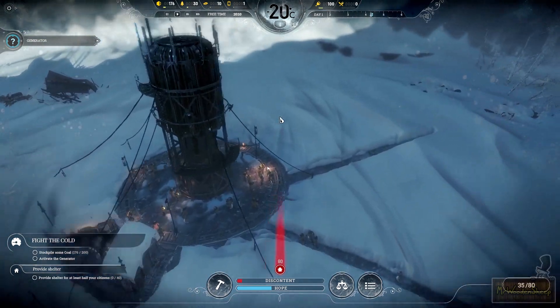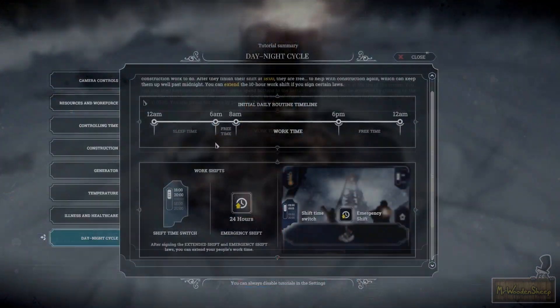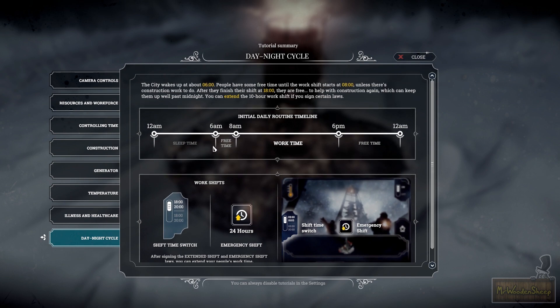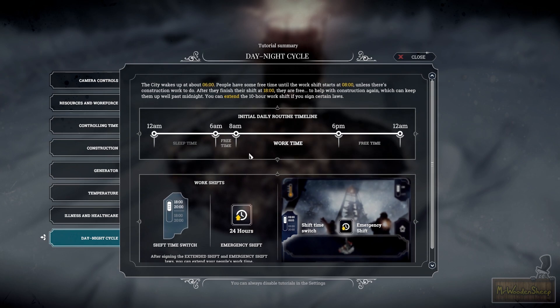The game works on a daily routine timeline: from 12am to 6am they sleep, 6am to 8am is free time, 8am to 6pm they work, and 6pm to 12pm is free time again. The catch is that in this world, during free time they actually use that time to construct anything that is pending to be built. You can even pass a law which allows you to do an emergency shift where they work 24 hours a day. Obviously this will increase discontent, but it increases your production flow. There's a lot of really interesting stuff — I'm really loving it.